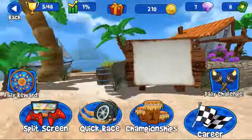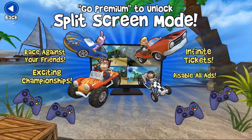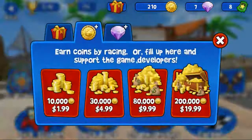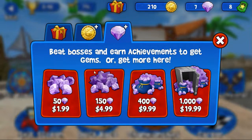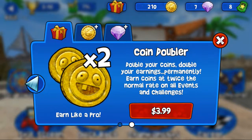If you want to play with split screen, you have to buy these in-app purchases. These coins are in-app purchases and these diamonds are in-app purchases. So go premium and coin double purchase.